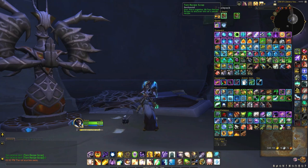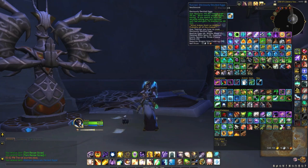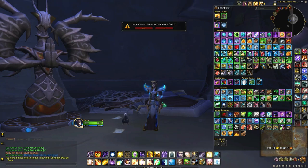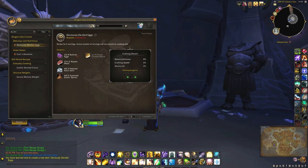Let's make this recipe and see what it is — Deviously Deviled Eggs. After at least 10 seconds of eating you will become well fed and gain 75 Intellect for 60 minutes. The ingredients are four basilisk eggs, two mammoth meat, Heartward rock salt, assorted exotic spices, and a three-cheese blend.